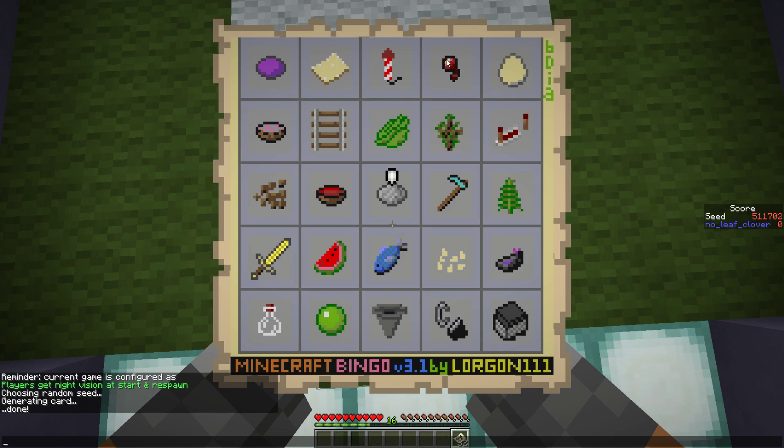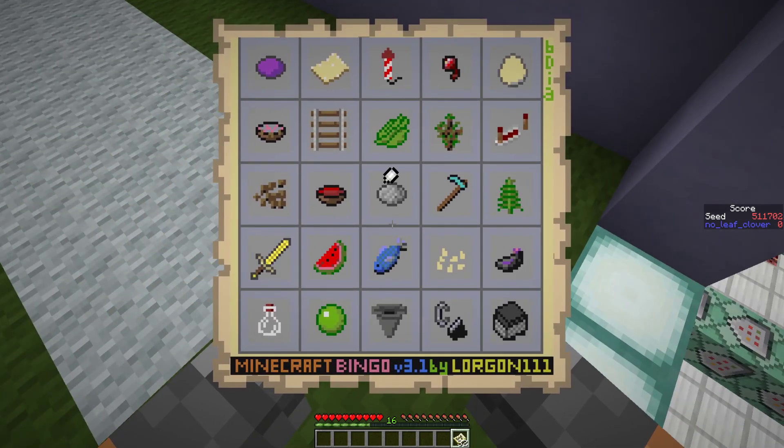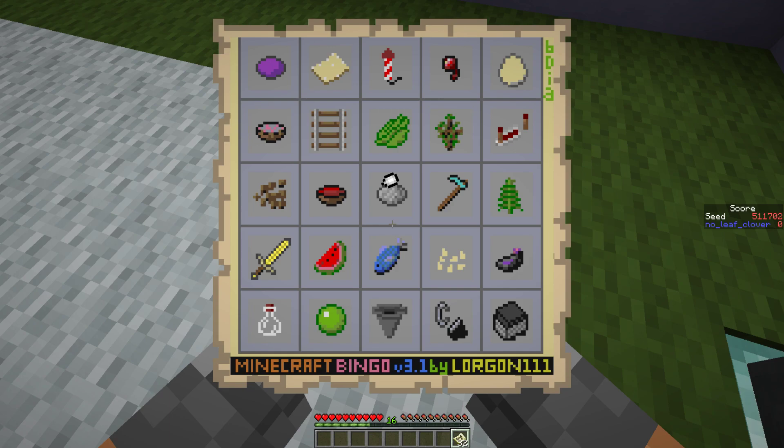We need nine sugarcane, the spider eye and string, an egg, mushrooms, one cactus green, a spruce sapling, cook the stone for the repeater, a cocoa bean, and a melon slice. We definitely need a chungra, beetroots - so villagers would be great for that - two ink sacs, bone meal, a fern, pumpkin seeds, glass, no clay, slime bar, a chest, a furnace. We want the chungra, a village, or dungeons early.